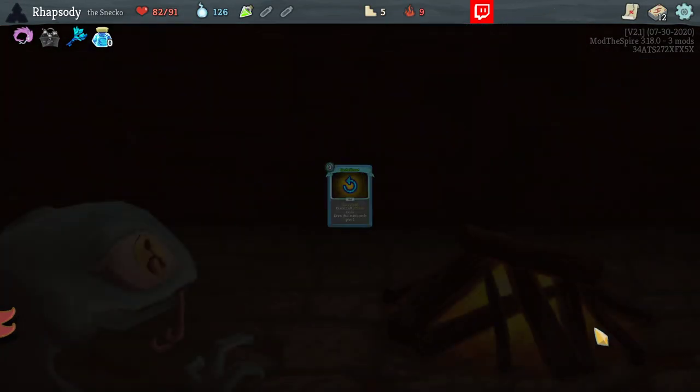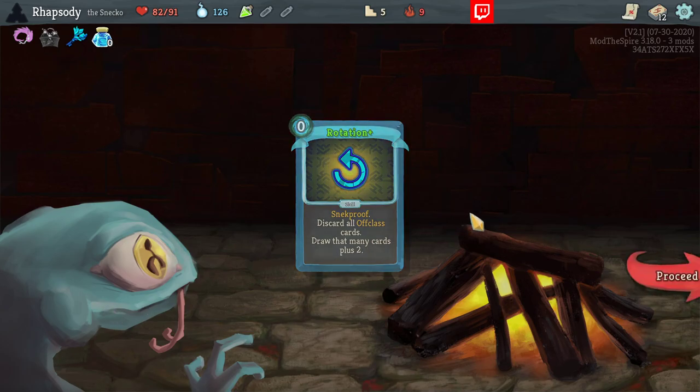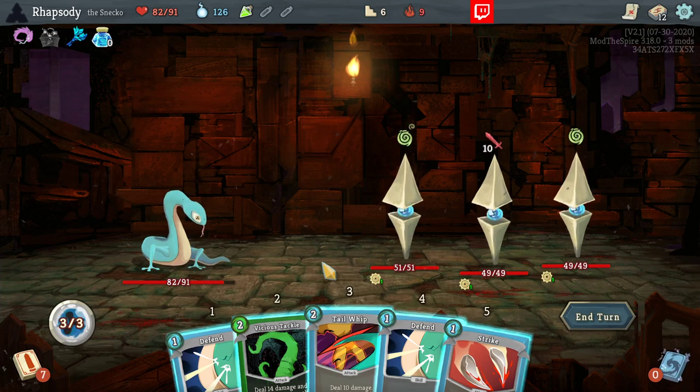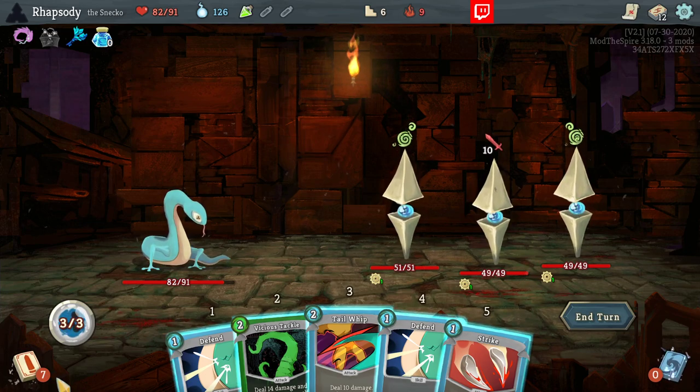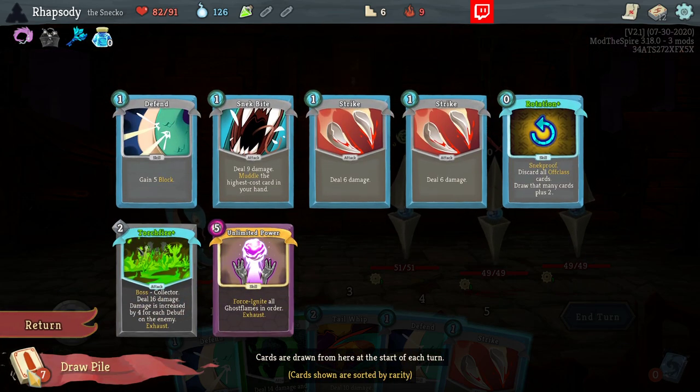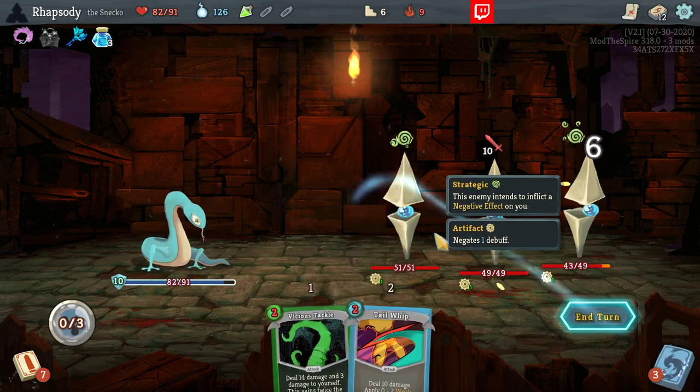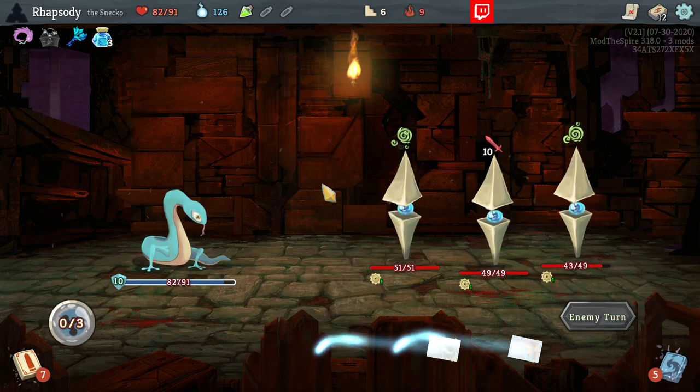Upgrade the Rotation so that it's even more cycle. In the worst case it replaces itself plus one. The deck here has a single unlimited power as well as a Torch Fire, as well as the single upgraded Rotation. Yeah, this is like basically a base deck fighting health-upgraded Sentries.